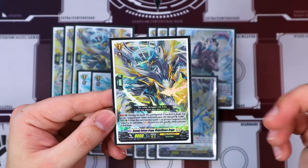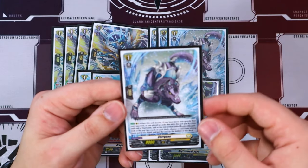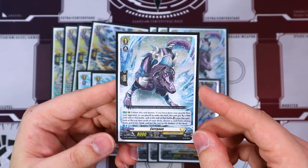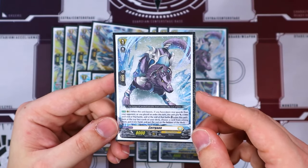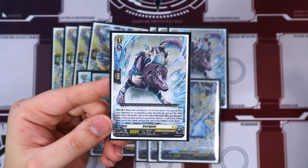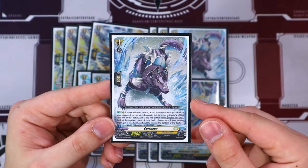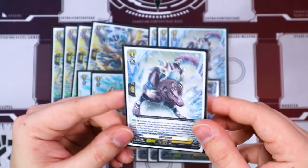The bread and butter of the deck — Sergion: when it boosts, it gets 5K. At the end of the battle that it boosts, you retire it, look at the top 2 cards of your deck, put a card in your hand, and put the rest on the bottom. Unlike Rezael where you can keep reviving it over and over, you do get one use out of it. But because we're playing orders, and part of the requirement is either having more rear guards than your opponent or having played an order this turn, it's still really good for the deck. Sergion helps filter your deck and is an overall really good card.